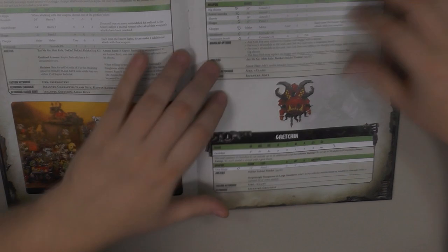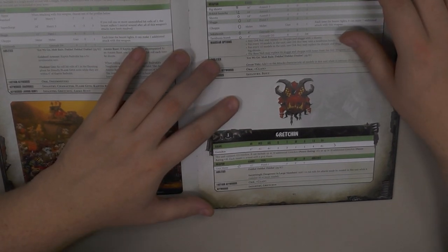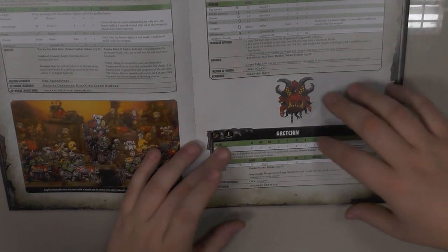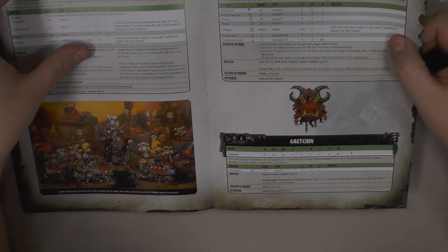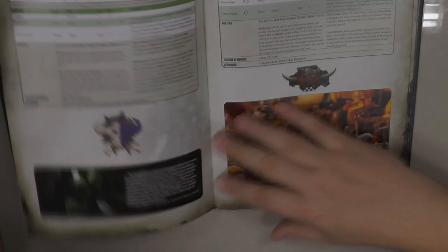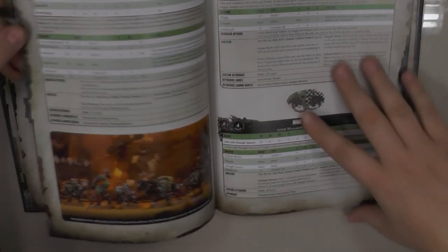Boys are pricey at 7 points — up 1 point — and on 32mm bases, so not so many of them will fight after piling in. Gretchin are awesome. Painboys are the same. Meks, Runtherd, Burna Boys are the same.